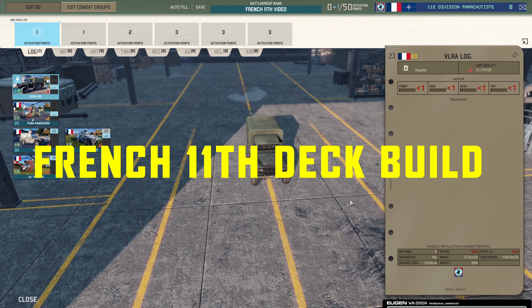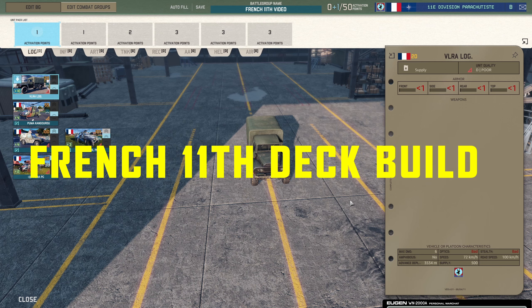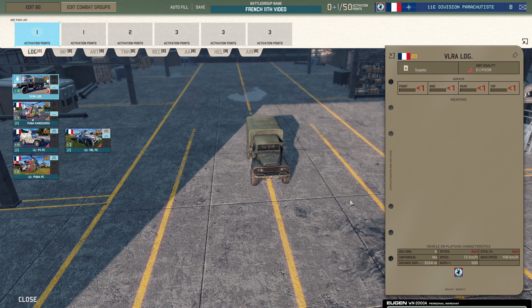Hi everyone and welcome back to Warno. Today we're going to do a build for the French 11th Parachute Division. This is the last deck build I'll probably do before release of the game, because between now and then there are going to be various other additions and changes to the existing divisions. After the final release, when we know there aren't going to be any major changes, I might revisit some of these decks.